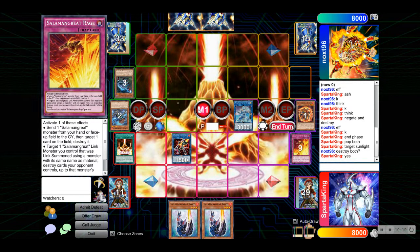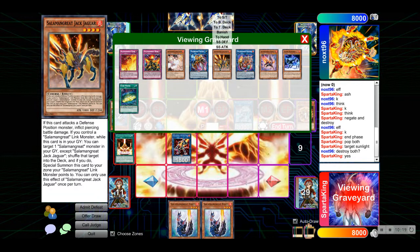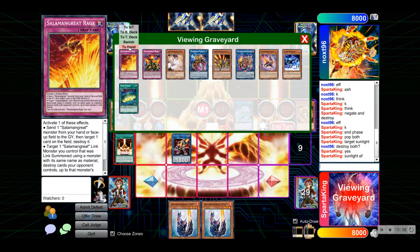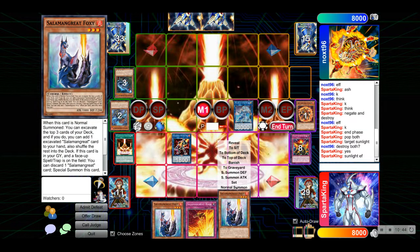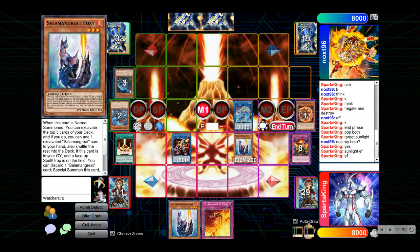Standby phase and draw phase. Right now we have 4800. Your Jaguar — can it attack? I forgot completely. We're going to start by going Sunlight Effect, adding back the Rage, which is pretty good. Then we're going to normal summon Foxy and activate its effect.